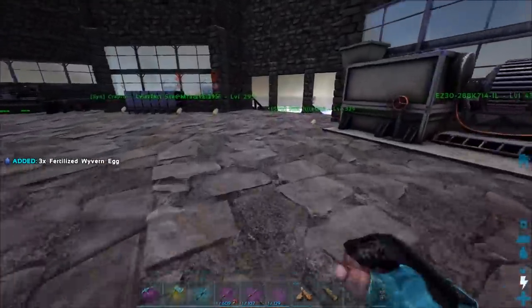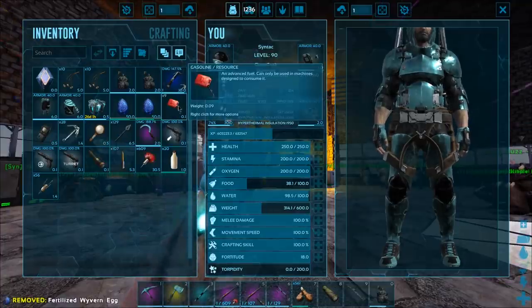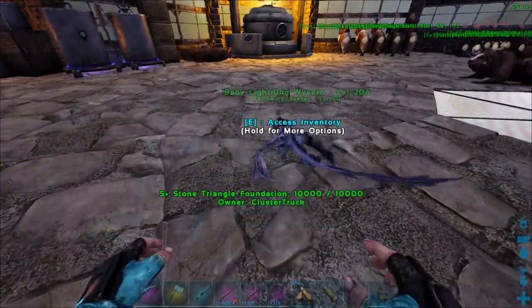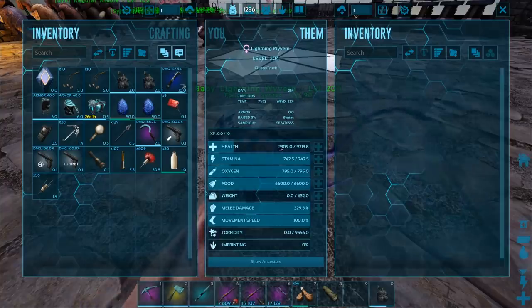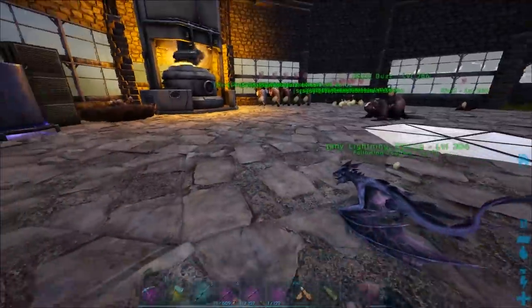So these are all ready to hatch. Let's start it in here. Let's do them one at a time. Bam! Oh my god, you hatched super quick. Our first baby wyvern. Alright, let's go ahead and turn your wandering off.